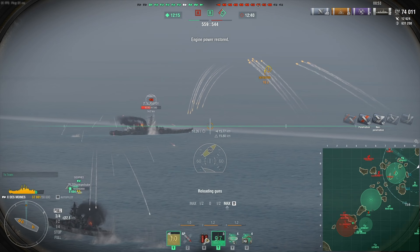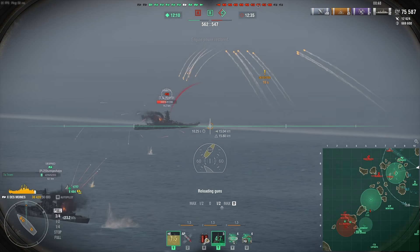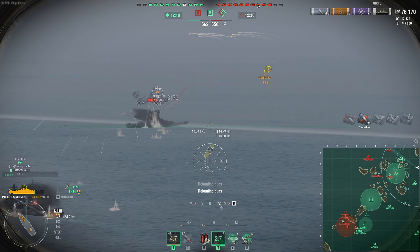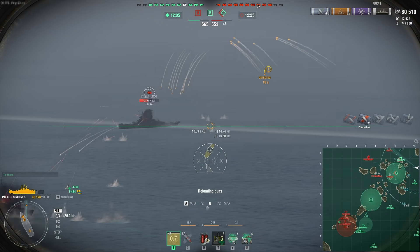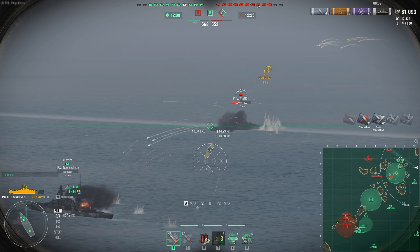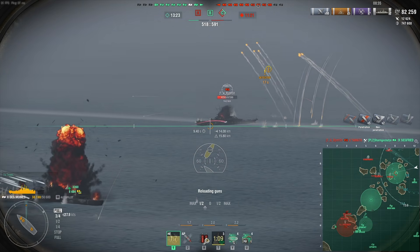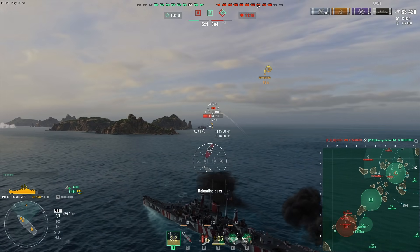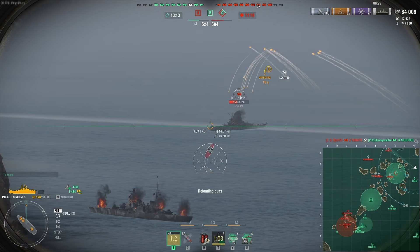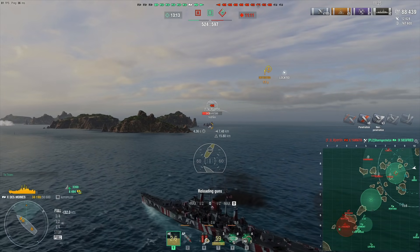The Siegfried is definitely going to go down — there's nothing we can do about it. I could have stayed around with the Siegfried but it would obviously have been a foolish decision. Look on the minimap and count the ships: they have a Yamato, a Hindenburg, a Venezia, a Yoshino, an Alaska, and a Cleveland. We have me, the Yamagi, and the Siegfried. That's it. We can't even match up against the Yamato.